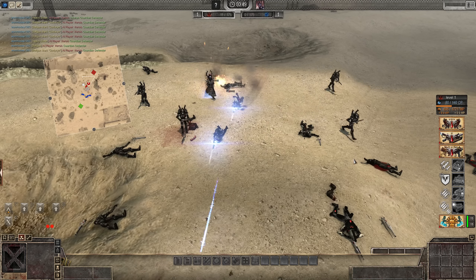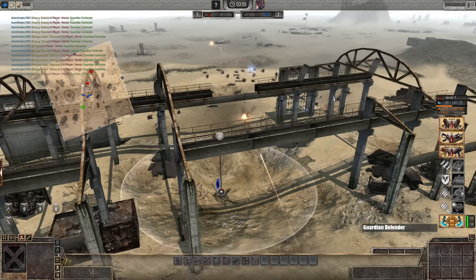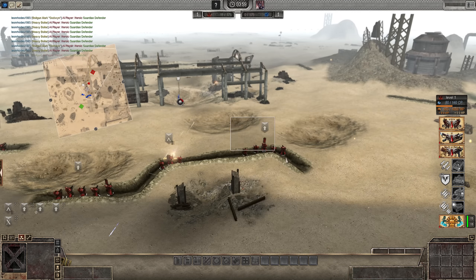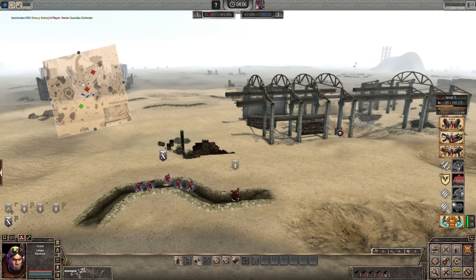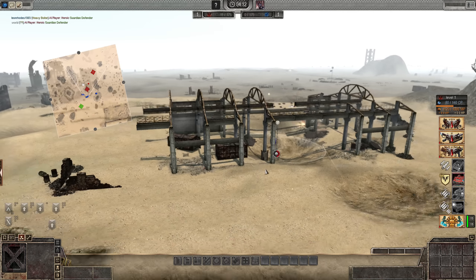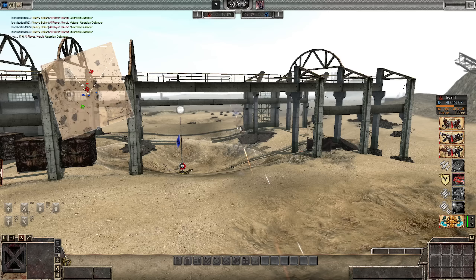Holy Christ. Devastation, man. Devastation. Take that. Let the tactical squad push right. Let's start flanking the objective now. Scarlet teams are going to babysit that rocket launcher. Jet bike neutralized — good hit! I flamed. Look at that — the heavy bolt is just chewing through them.